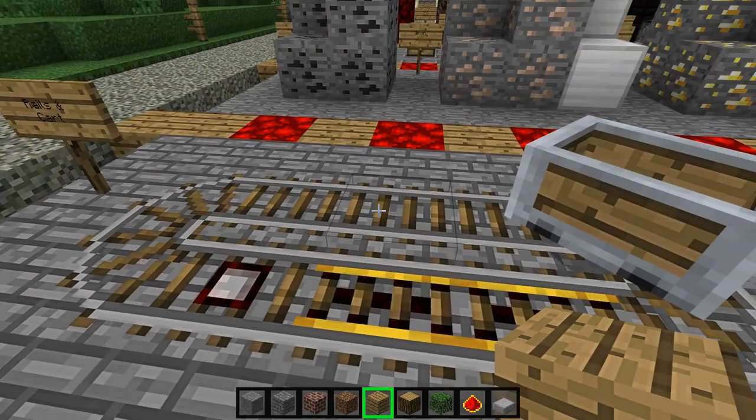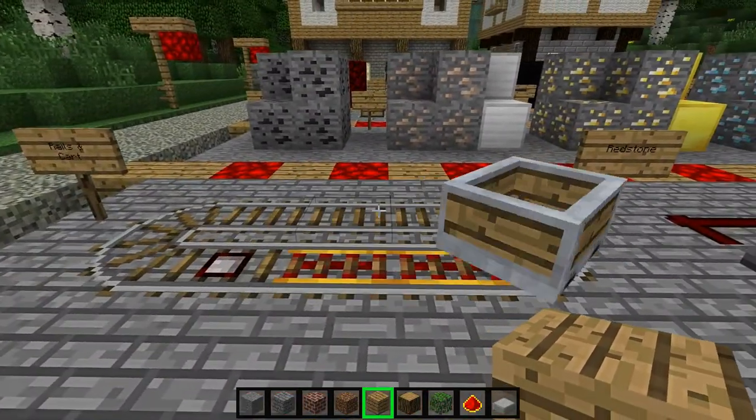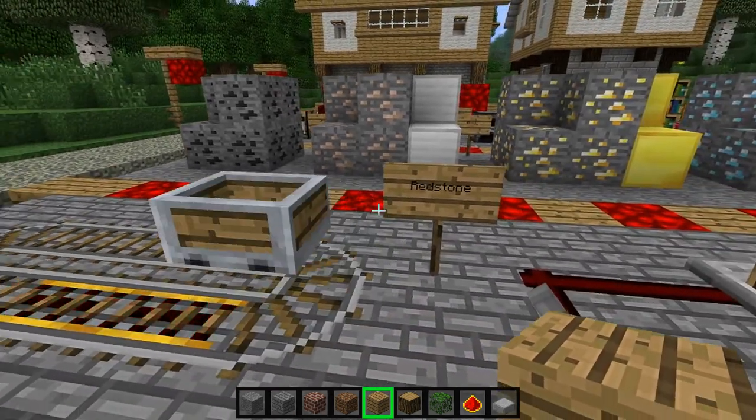This is a powered rail, standard rail, and a detector rail. This is a mine cart — I changed it. I know it's built entirely out of iron when you're actually crafting it, but I've always liked the idea of a mine cart that's built with wood, so I went with that.